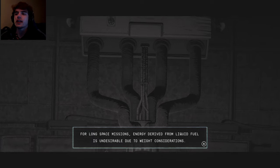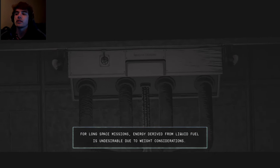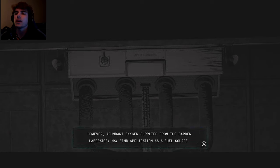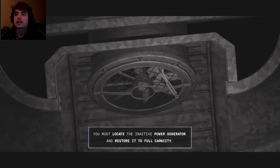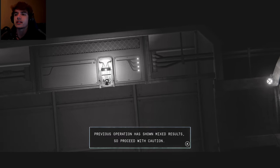For long space missions, energy derived from liquid fuel is undesirable due to weight considerations. However, abundant oxygen supplies from the garden laboratory - which we did in the last episode - may find application as a fuel source. You must locate the inactive power generator and restore it to full capacity. I wonder if that wrench right there is one of the special items that you get. Previous operations have shown mixed results, so proceed with caution.